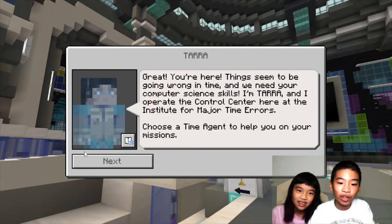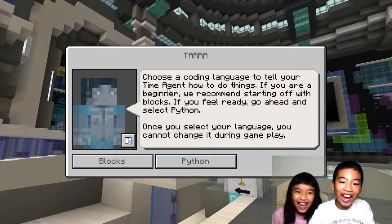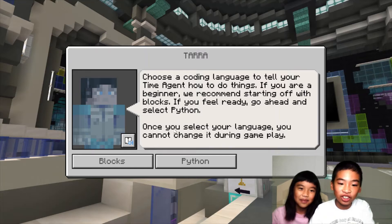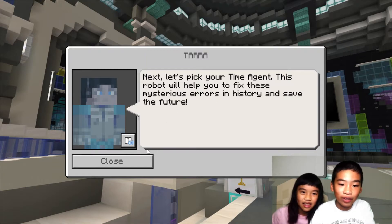I'm Tara and I operate the Control Center here at the Institute for Major Time Errors. Choose a Time Engine to help you on your mission. If you are a beginner, we recommend starting off with blocks. If you feel ready, go ahead and select Hypebox. Choose a block. Next let's pick your time agent.